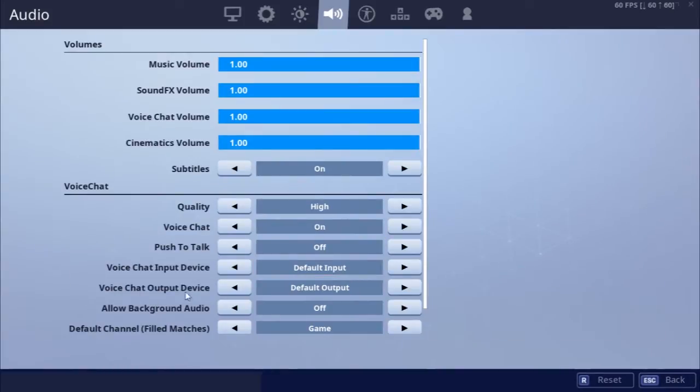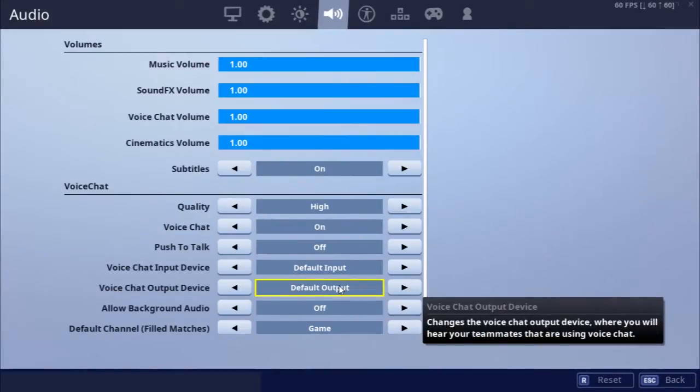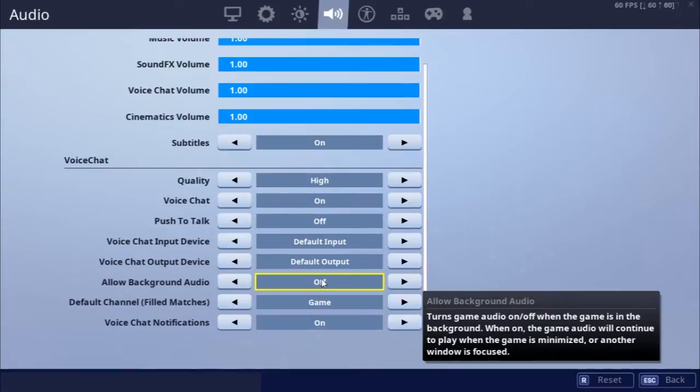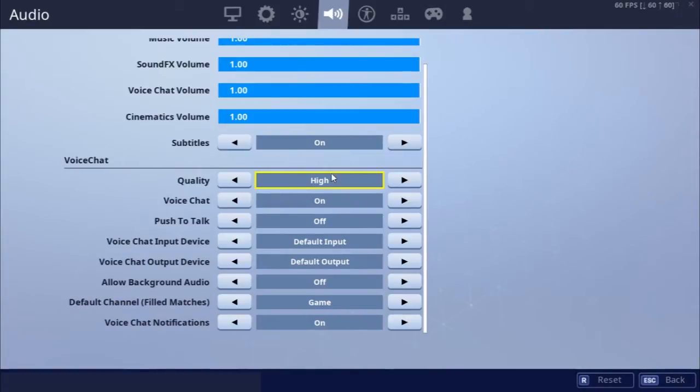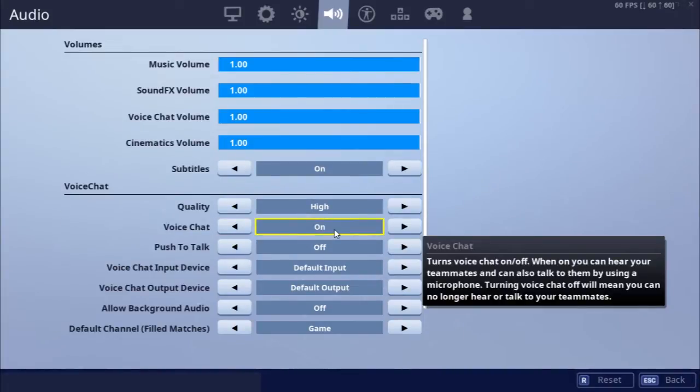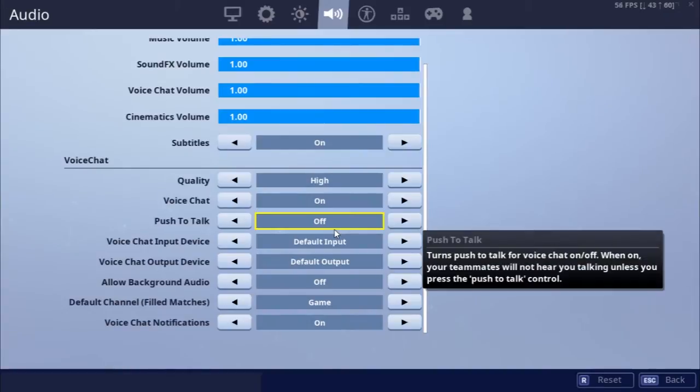For the default output device, put the name of your speaker or set it to Default Output Device. Make sure background noise is turned off, as that's very annoying. Quality can be set to high, but that doesn't really matter. The most important thing is that voice chat is on — if it's off, you won't be able to hear anything.